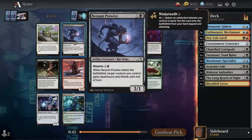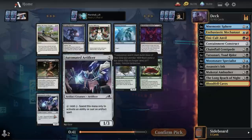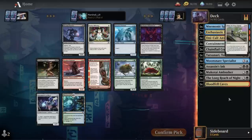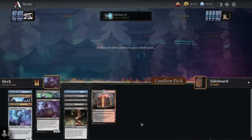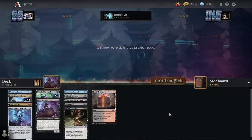Nezumi Prowler — not the one I was hoping for. Twisted Embrace could make the cut. Any good artifacts? Playable but nothing great. I'm just going to take Twisted Embrace. That starts to put us into decent removal territory — with the Specialist interacting and then two hard removal spells, we're already starting to look okay.